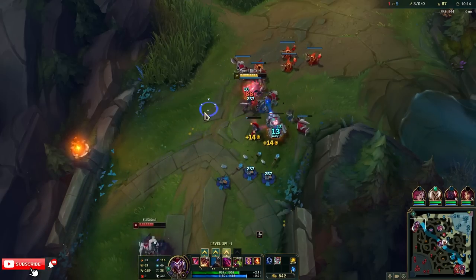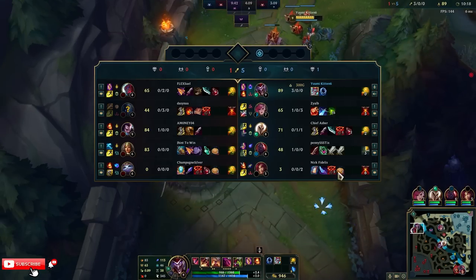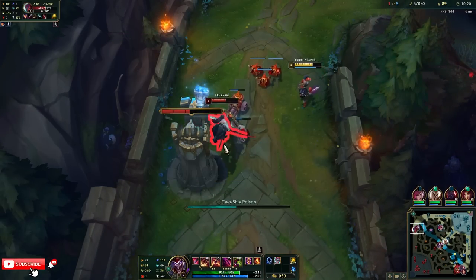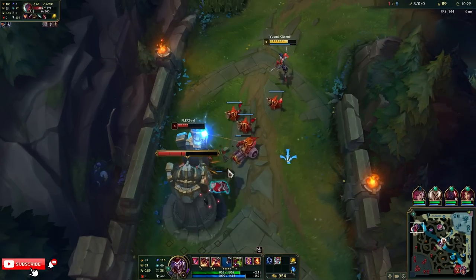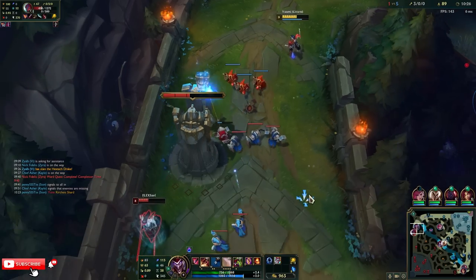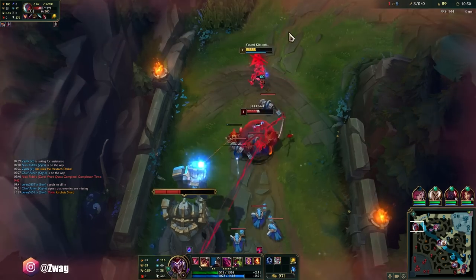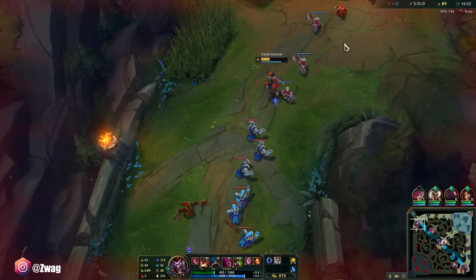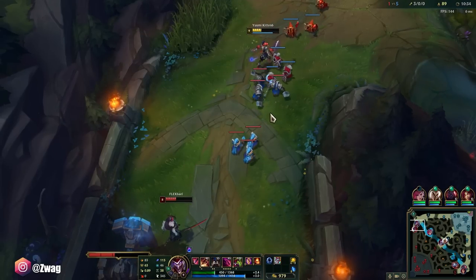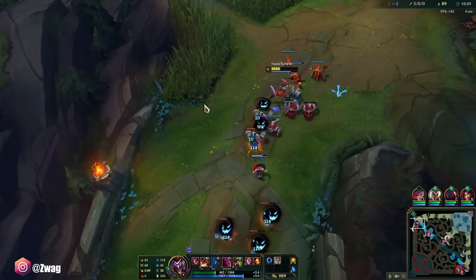Hitting the box, trying to CS. I can't put the box under turret unless there's a cannon here. I really wanted him to ult there, because if he ults I can ult too and dodge it if I time it right.